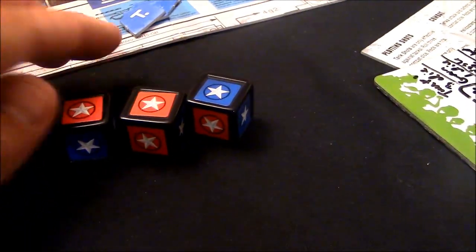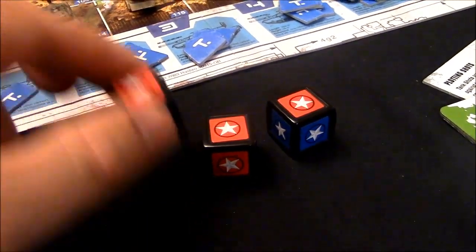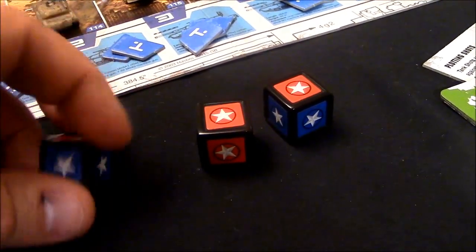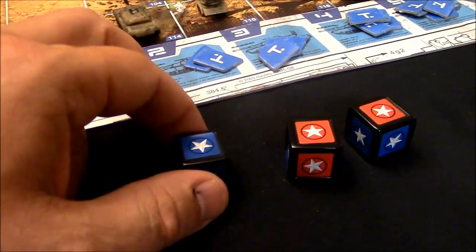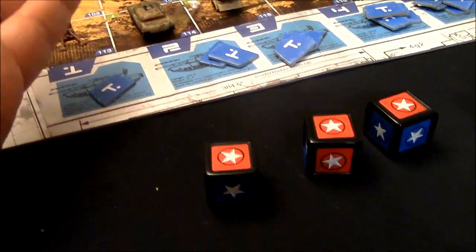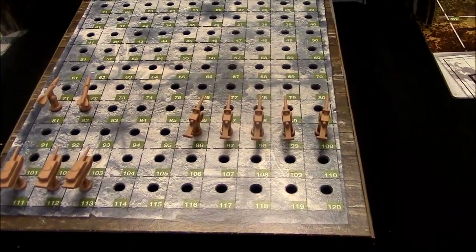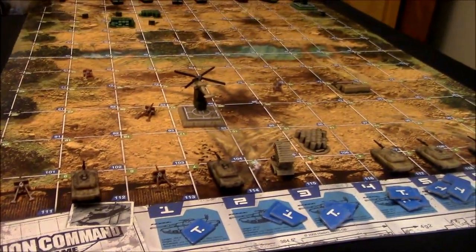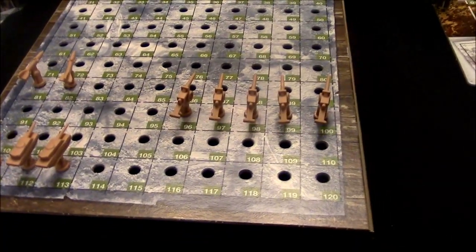The counters have two sides with different colors. Here are your dice — they have a red side and a blue side. Anytime you're engaged in battle or resolving plotted shots, you're rolling these dice. For everything except the helicopters, rolling red constitutes a hit and rolling blue means nothing happens. However, for the helicopter, rolling blue scores a hit and rolling red means nothing happens. This grid is where you'll be plotting your shots.